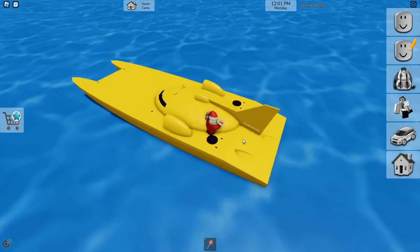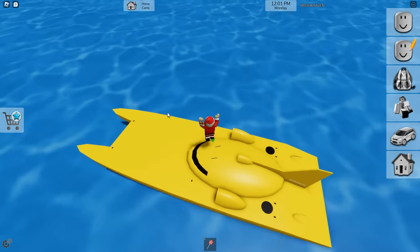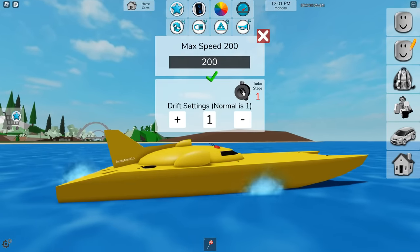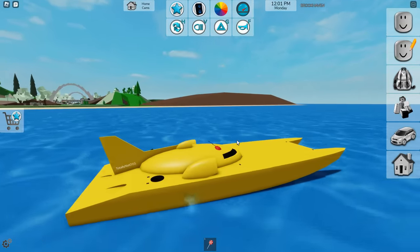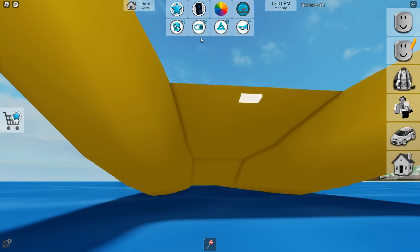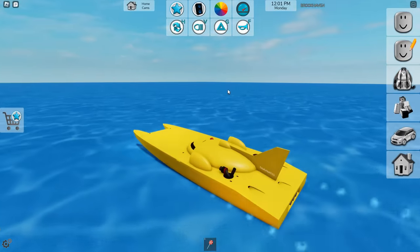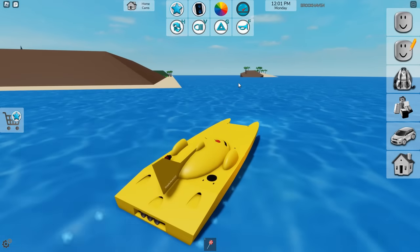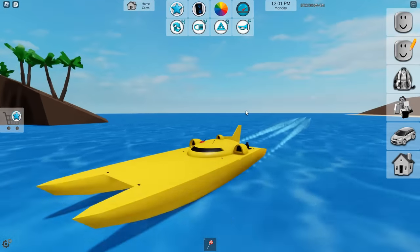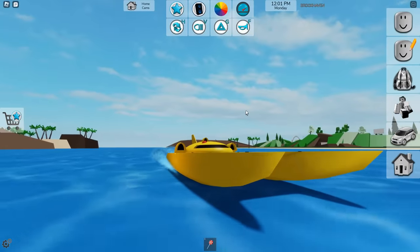We have the hydroplane boat, and this thing can apparently go extremely fast. In Brookhaven it can only go up to 200 speed, but apparently these go extremely fast in real life. There was what looked like a secret button on it, but it turned out just to be the light. This thing can probably outperform any of the boats on the list. People like to call it the banana boat, which — I guess I could see that, it does look like some bananas.